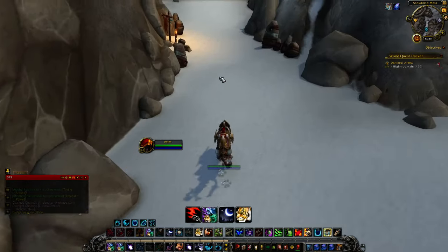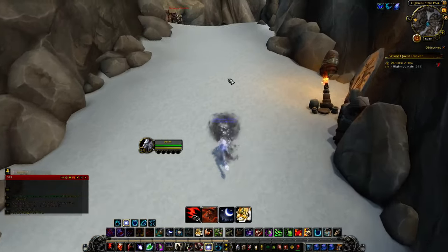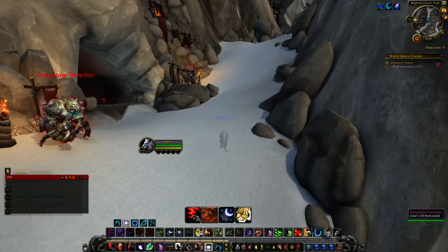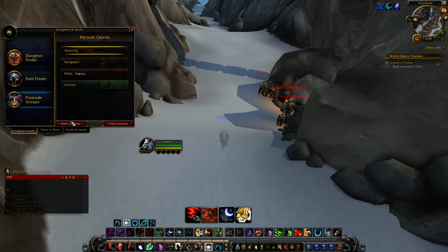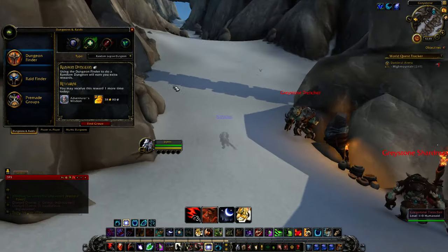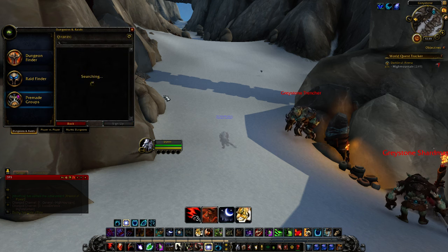The best thing to do, guys, is to actually just make a pre-made group. If you're trying to do a world quest and you're having difficulty getting there because there's mobs in the way, you can actually hit the Dungeons Raids tab — this is your common dungeon and raids — and then go down to pre-made groups and get to where you need to go by hitting questing, start a group, find a group, etc.